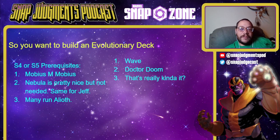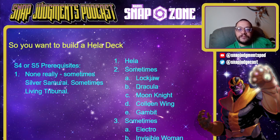The standard High Evolutionary deck is my second recommendation. You need High Evolutionary and Mobius — Nebula, Jeff, and Alioth are nice but not needed. What you want to do is play a cheap High Evolutionary package: a few ones like Sunspot and Misty, then Armor and Cyclops — cards made good by Evolutionary. On turn five, you drop Wave and Mobius; on turn six, you drop Doom and an evolved Hulk. You need Wave, Doom, High Evolutionary, and Mobius. When I spoke to Safety Blade about this list, this was his number one pick.